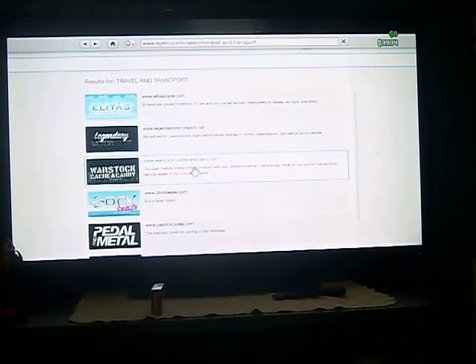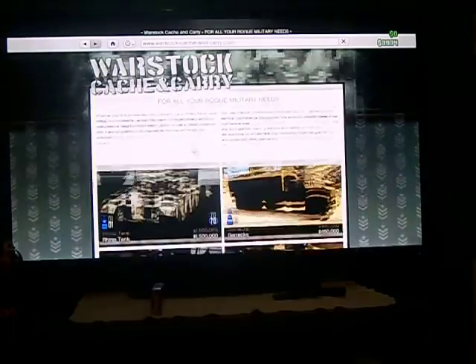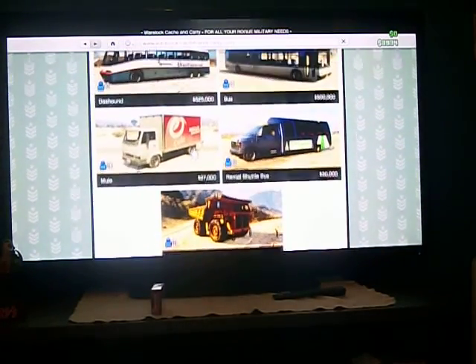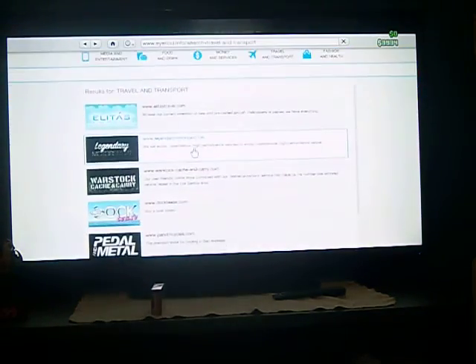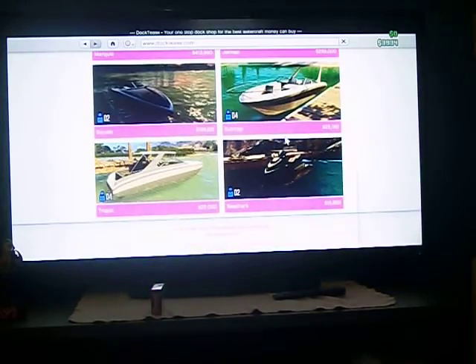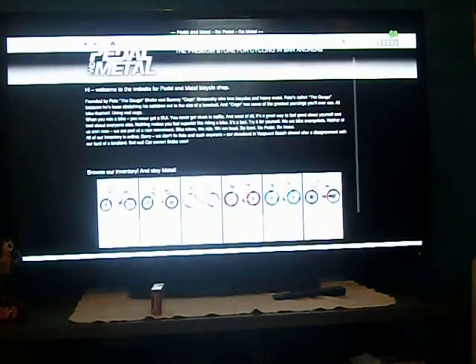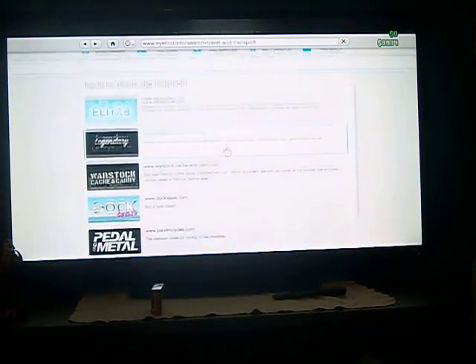I wonder if you can purchase the — what's this? Oh, I already just saw that. Cargo plane — maybe it's in the military area. No, that sucks. What about boats? There is a DLC boat right here, awesome. I bet they don't have any yachts and stuff. BMX bike — you can buy bikes and stuff. I bet you can customize bicycles too, that'd be pretty cool.